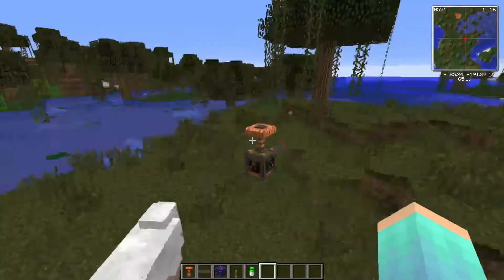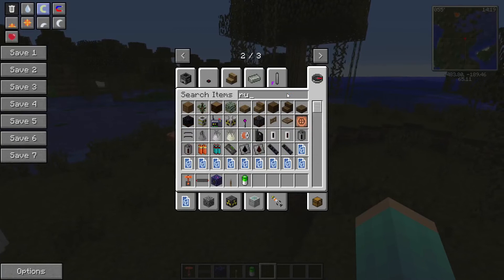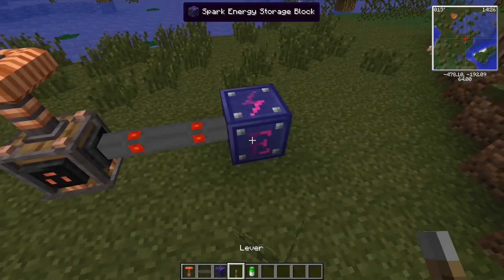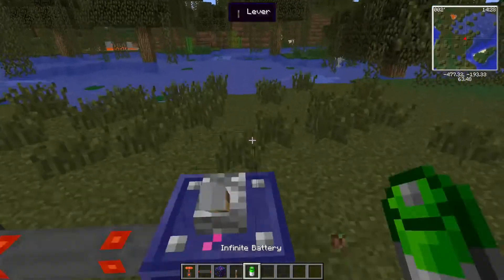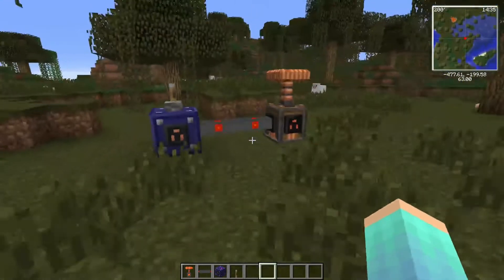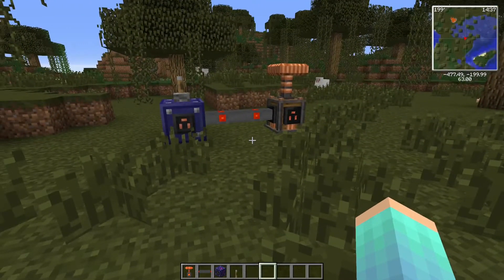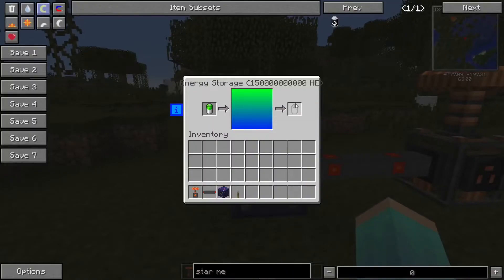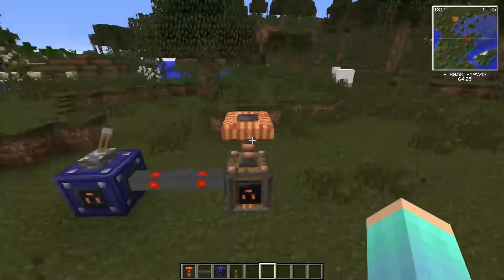There is a way to not get electrocuted — you can either wear iron armor or rubber armor. I don't think we have rubber armor, but we do have iron armor. Actually, it said metal armor, not just iron — any kind of metal armor. Which is kind of interesting because you wouldn't think wearing metal would protect you from getting electrocuted, but we're not going to question HBM's logic.